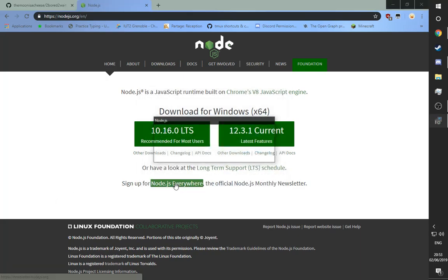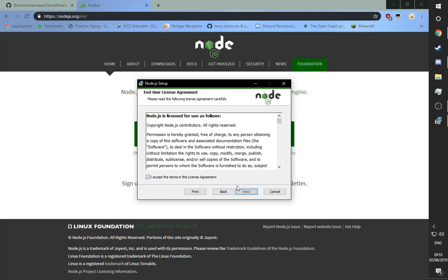There you go — execute. Just click through it, there are no toolbars or anything. As for admin permission, give it to it.